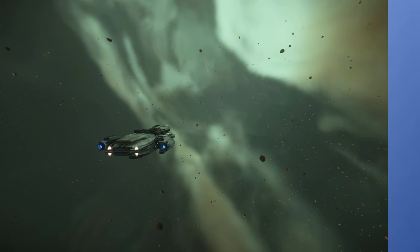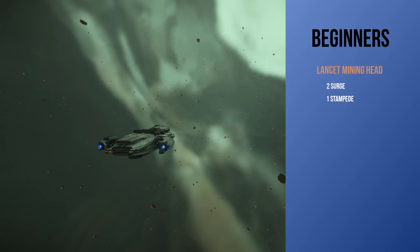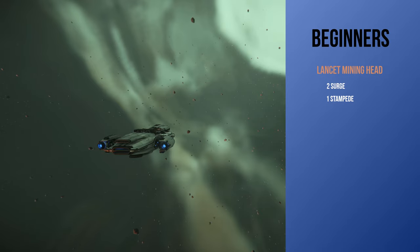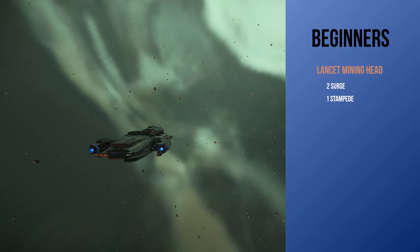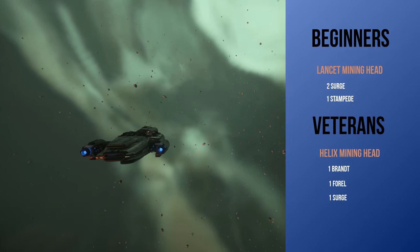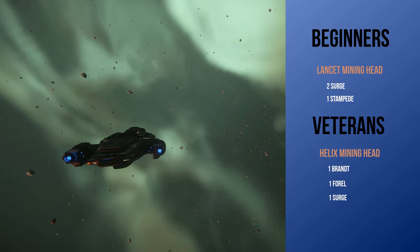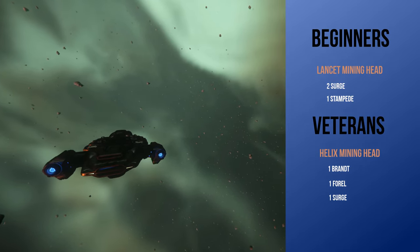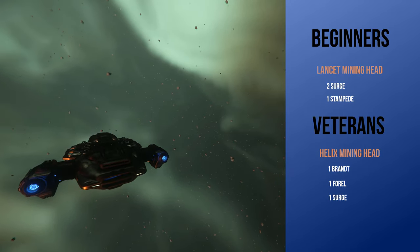For beginners, you can start with a Lasset mining head with two Surge and one Stampede consumables. This build will provide assistance with instability, resistance reduction, and power output from the Surge consumables. For more experienced miners, you can try a Helix mining head with one Brandt, one Furrow, and one Surge consumable. With this build you can engage the more difficult rocks. You can also interchange the Helix with an Impact mining head if you choose.